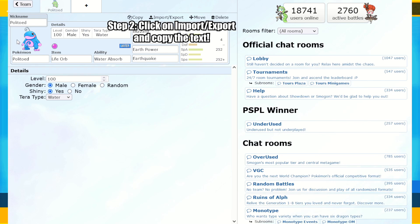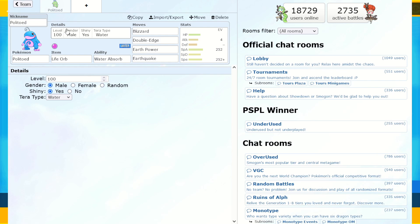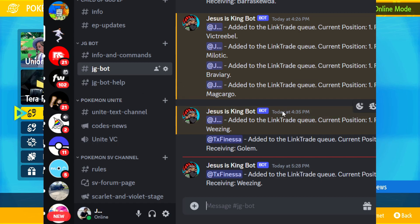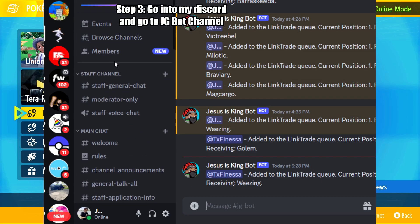Once you have everything set up — trade evolution Pokemon, shiny Pokemon, or just regular Pokemon in general — note that you can't do shiny Legendary Pokemon, it's not possible. What you need to do now is go to Import/Export and copy the text that is given.